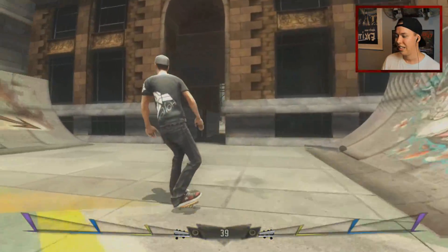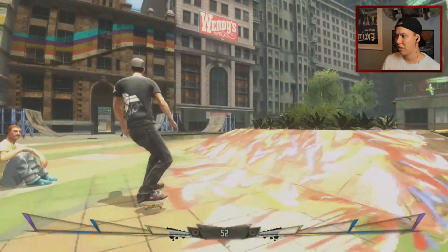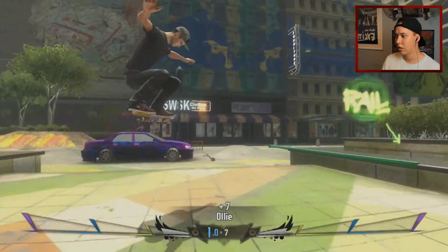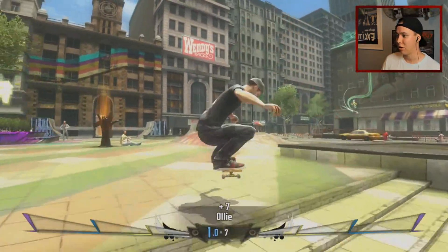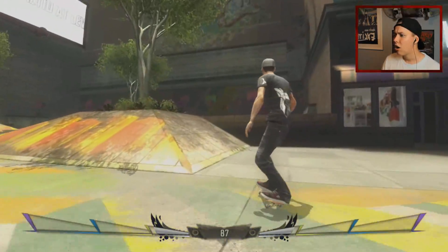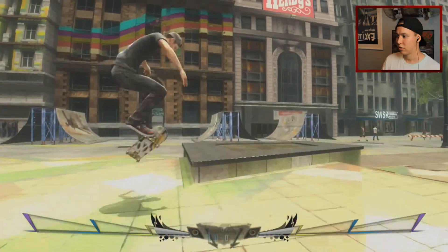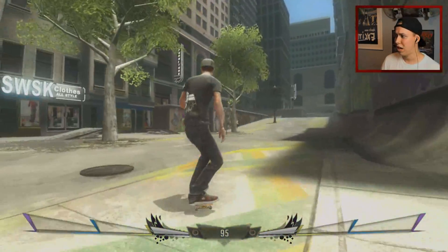I want to do a tray flip front nose blunt. A little sketchy — maybe we can do it backside. I keep doing laser flips. We can't really powerslide in this game, which is weird. This is a small ollie — you're flying on a quick ollie. Everything is basically on easy mode in this game. That was more of a nose grind than a crook, but maybe you would count it as an over crook.